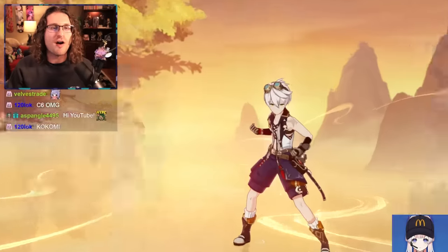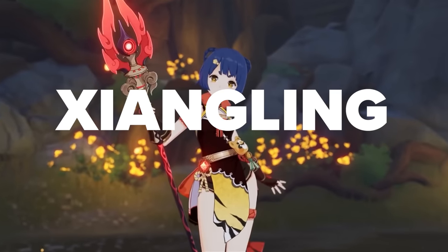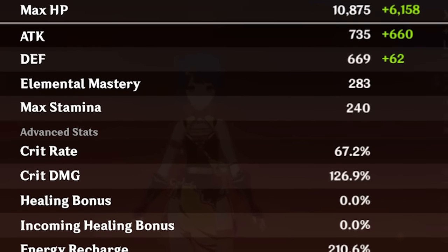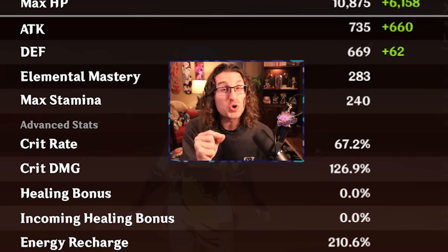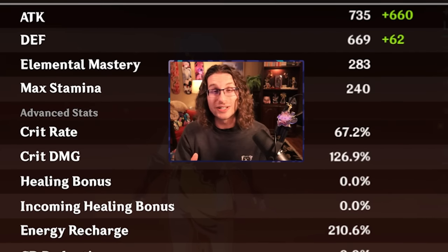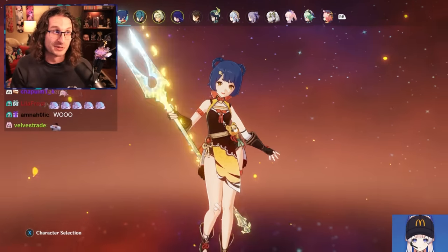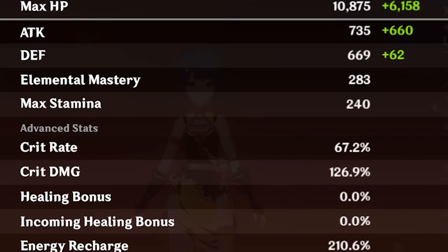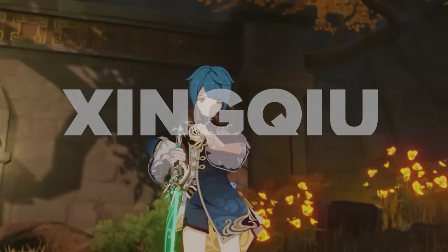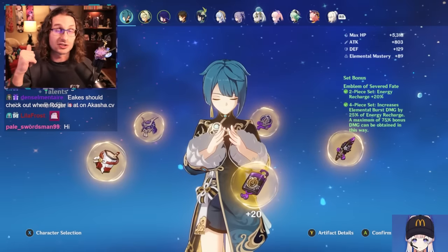We are going to go first and foremost with the Raiden National Squad. We have almost 300 Elemental Mastery with 210 Energy Recharge — both extremely high benchmarks to hit on Xiangling. Xiangling is now on The Catch, which gives 12% extra to the burst. Xiangling is on 4-piece Emblem. This is an unbelievably consistent Xiangling — I think she's a lot better than the Xiangling we had prior.